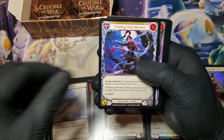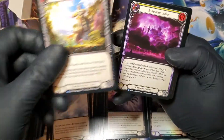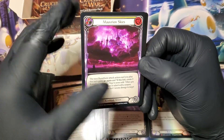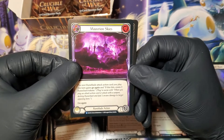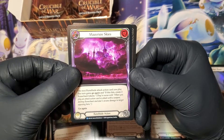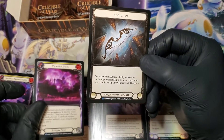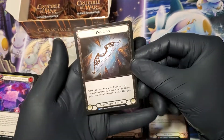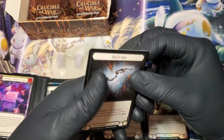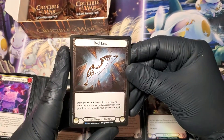Meet and Greet, Mist. Towering Titan. Okay, I think this is it — this is it. Our cold foil is Red Liner. It's a rare — it's not the Majestic we're looking for, but that's okay. We got the cold foil Red Liner.